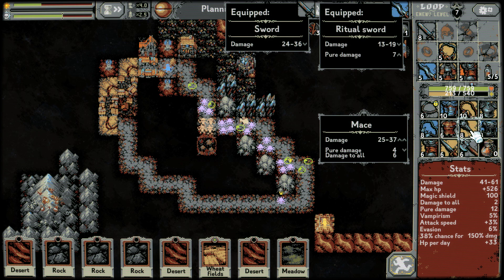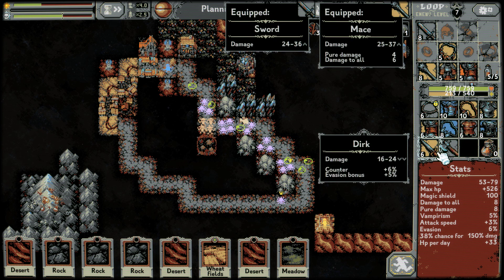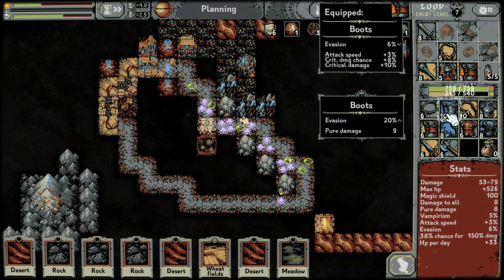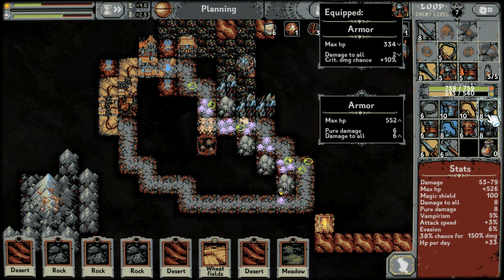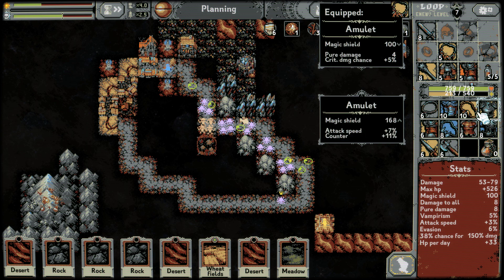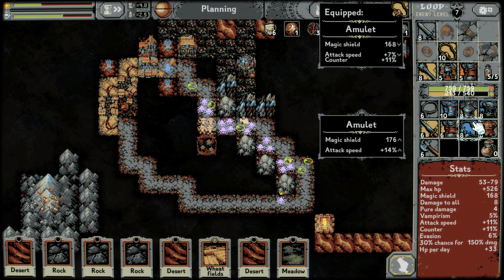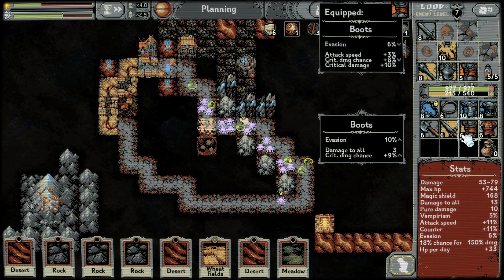Damage, damage to all — sure, it's definitely better. I don't need that one anymore. Attack speed on that one, pure damage, damage to all, max HP up. This combo — we'll lock that one and then that combo. That combo, sorry.